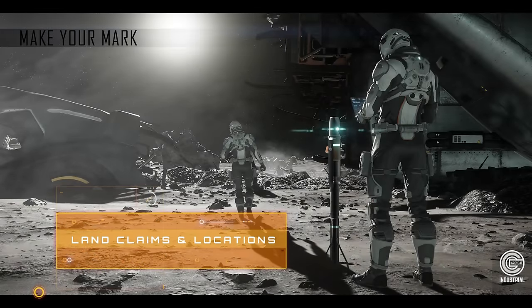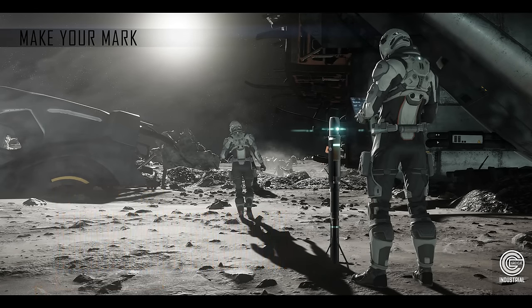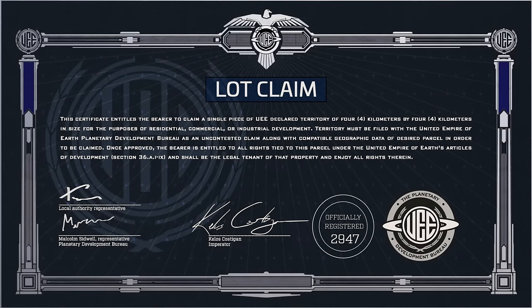A good place to start is with locations and land claims — understanding where CIG expect us to be able to build bases and how we're going to go about claiming our spot in the verse. Land claim beacons will allow you to mark a spot as your own, and so far they've been sold as pledges in two varieties: lots, which were advertised as four kilometers by four kilometers, and estates at eight kilometers by eight kilometers. For a brief time these were available as standalone pledges. You can also get an estate beacon with the Consolidated Outland Pioneer, which we'll look at under ships.